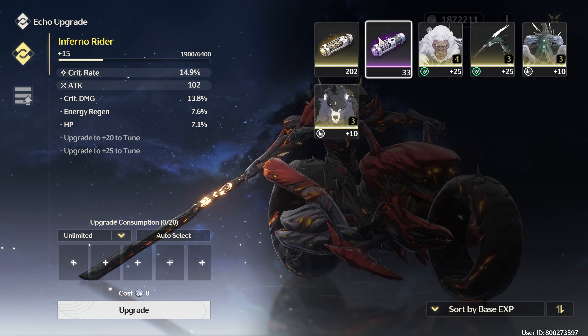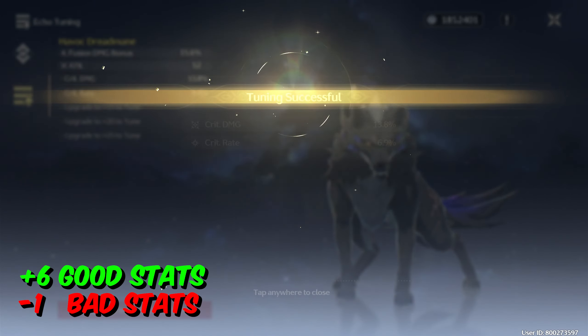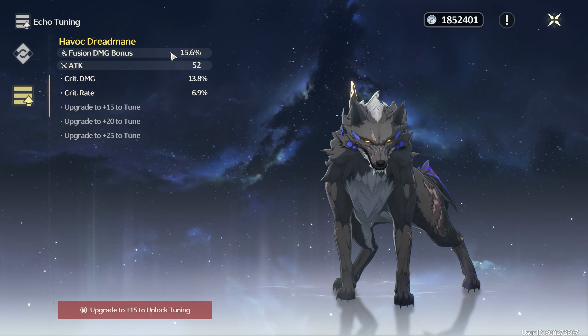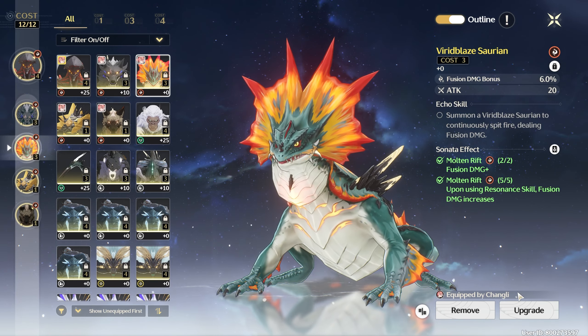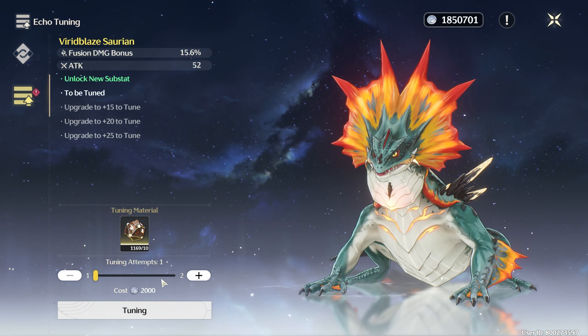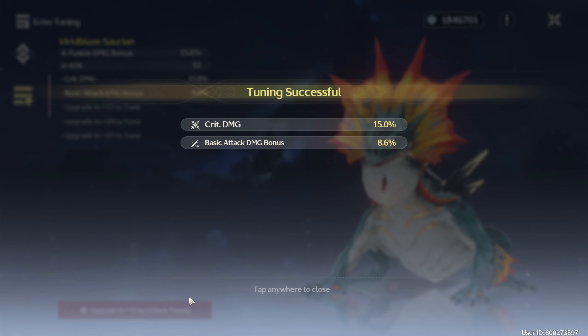Upgrade time — use gold. I'm just going to use four of them. Come on, give me something good. Oh my god, what is this luck? The second echo already has crit rate and crit damage substats. I'm not going to continue for this one because I'm running out of tuner. Let me go for the second free-cost echo. Oh my god, crit damage again with 15, and a basic attack damage bonus!